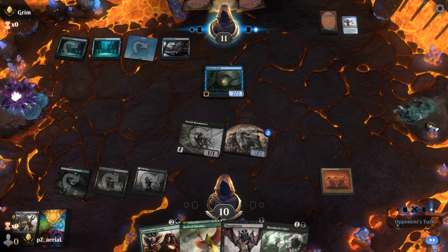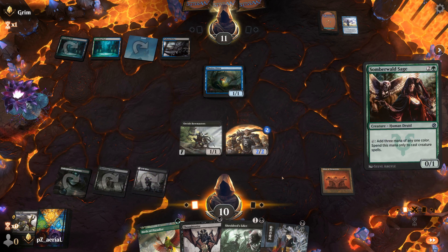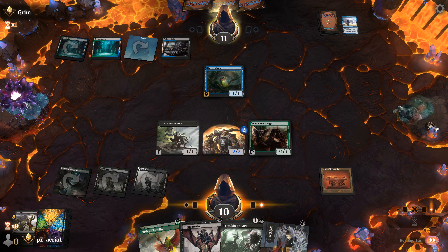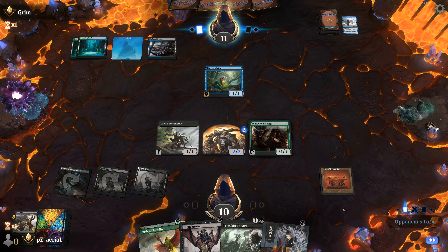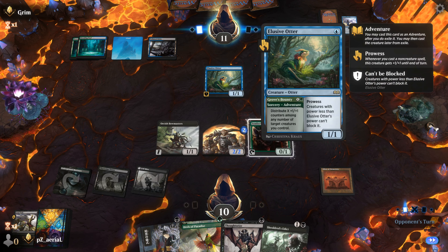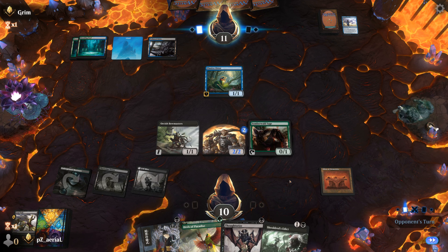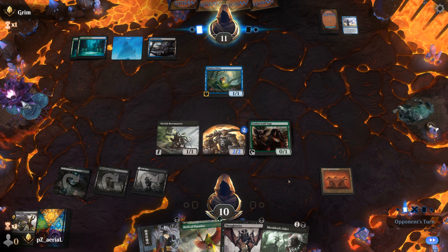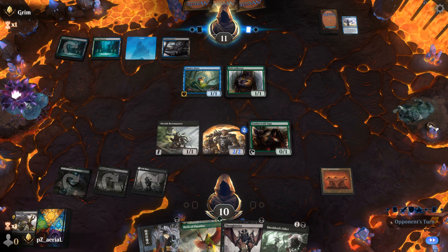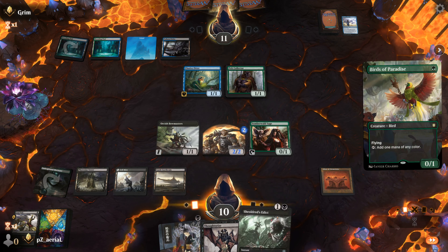Curious Obsession goes away, cutting their card advantage. Now it's just about making our combo work. We have Dark Ritual; we play Somberwald Sage and pass. As soon as we find the Doomsday Excruciator we go off, otherwise we sit with Orcish Bowmasters. Opponent can't find another land; we drop Birds of Paradise and probably hold up Shieldwood's Edict.